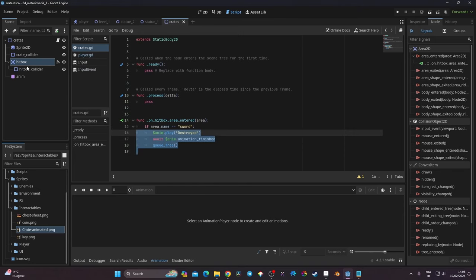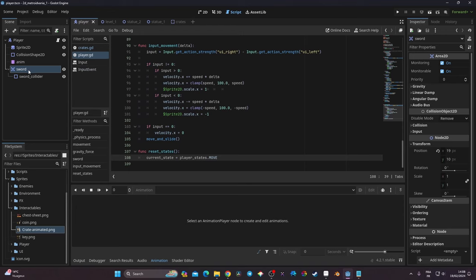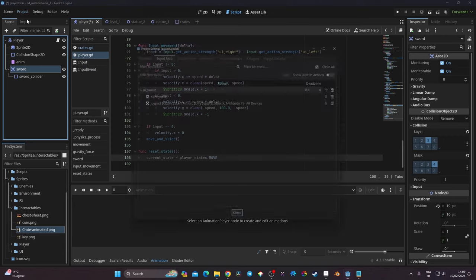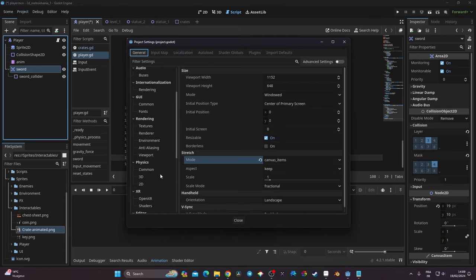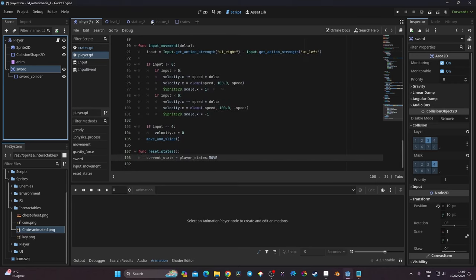With the code done, I need to make sure the objects can actually collide. I go back to the player scene, select the sword area, go to Collision, and change the layer from 1 to 3. In Project Settings > General > 2D Physics, I name layer 3 'this_world' and layer 4 'interactables'.